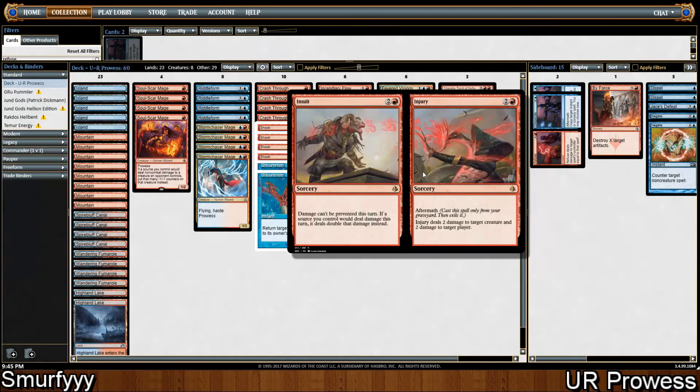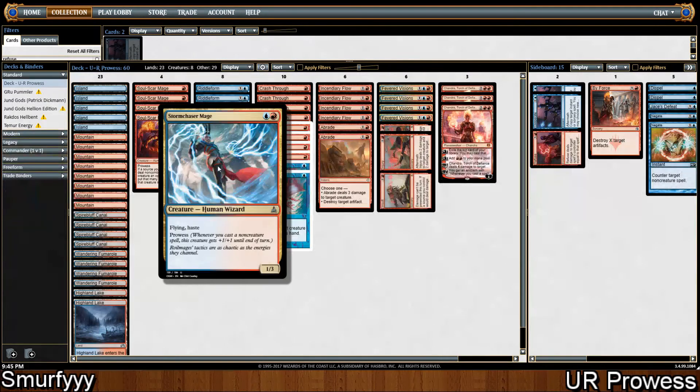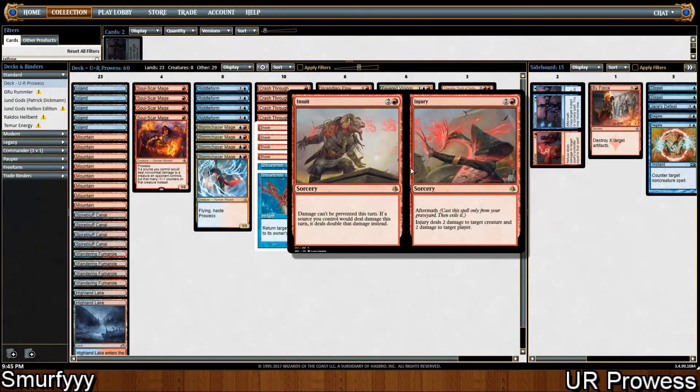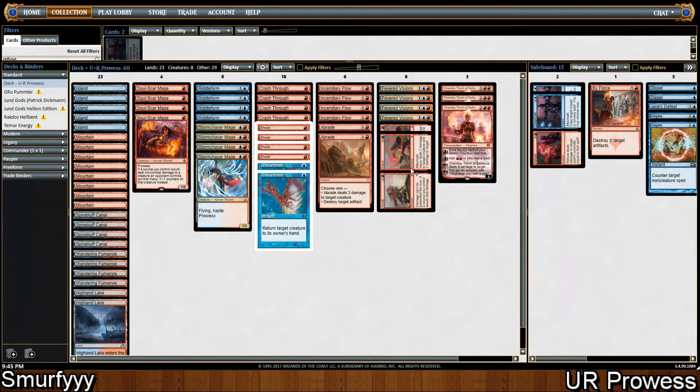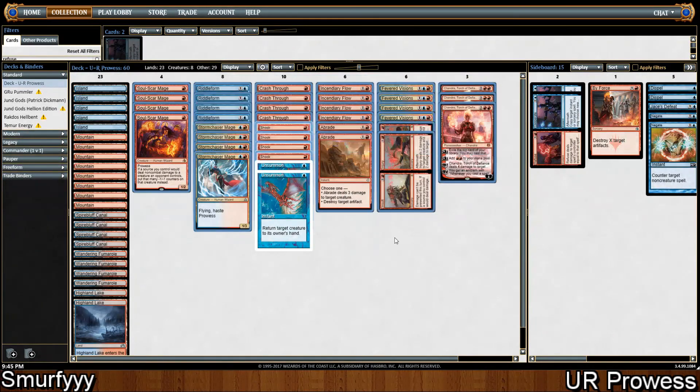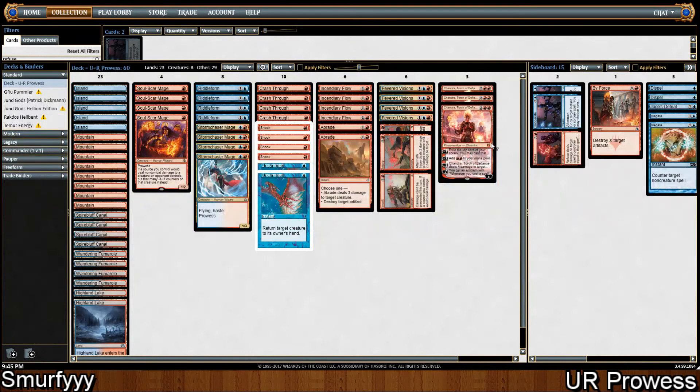We're playing 2 Insult // Injury. I'm not actually too sure about it, but the list I'm using played 2 of them — it seems fine. Playing 3 mana to get your Storm Chaser Mage in for a lot more damage in the air seems good, and the Aftermath on it seems pretty good as well. And we're also playing 3 Chart a Course. I think it's just to keep the cards flowing — we can draw an extra card each turn, and if we need to kill a creature we can.